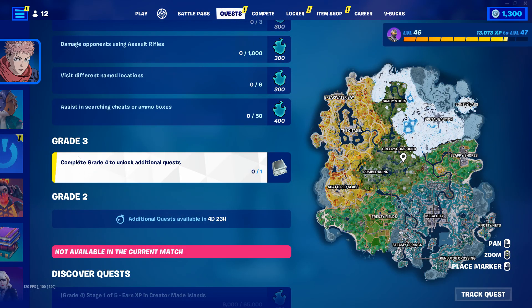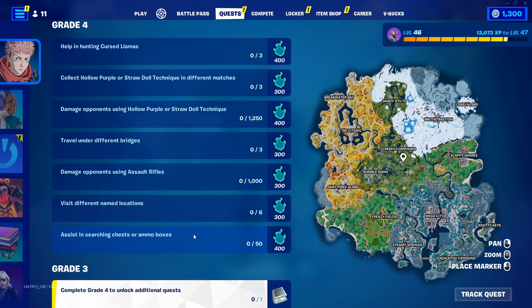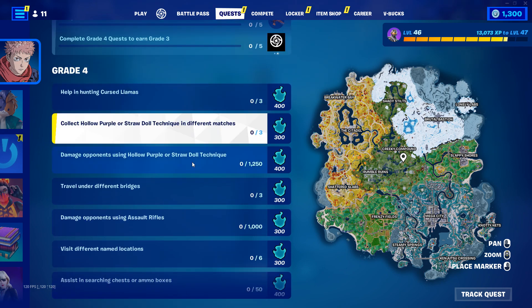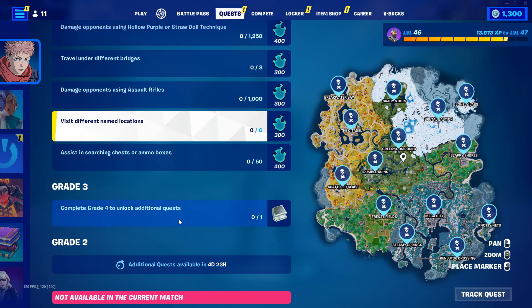If you have this quest where you don't have the Grade 3 quest, as you can see it says 'complete Grade 4 quests to unlock additional quests.' I didn't complete anything — I have zero of anything — so that's why I don't have the Grade 3 quest.